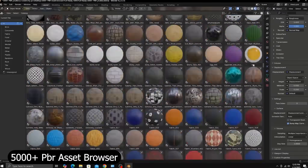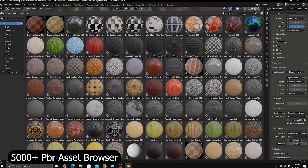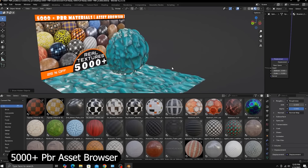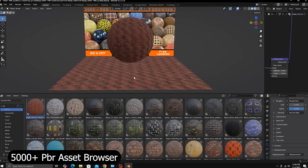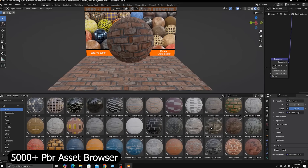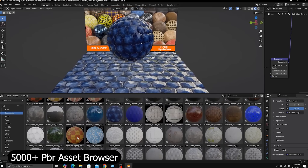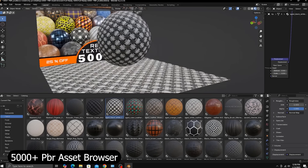Next up, the 5000-plus PBR materials library, ready to be applied to your models. This one is massive — think of it as your own personal texture vault. You get thousands of drag-and-drop materials covering everything from stone and metal to cloth, glass, and painted surfaces. Each one is properly set up with displacement and roughness maps, so you don't have to spend hours tweaking settings. Just drag it in and it works. It's organized by category, so it feels like a production library rather than a random folder dump.